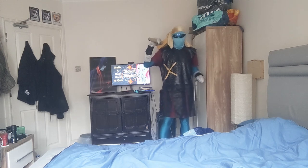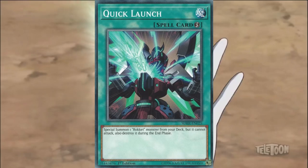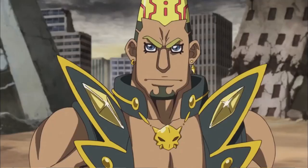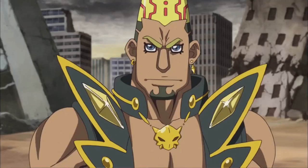Okay, let's carry on. It's my turn, I draw. I activate the spell card Quick Launch — it summons a dragon from my deck: Magna Rocket Dragon. Your Magna Rocket isn't blasting anywhere — my Great Ogre lowers its attack points for every defense point that it has.